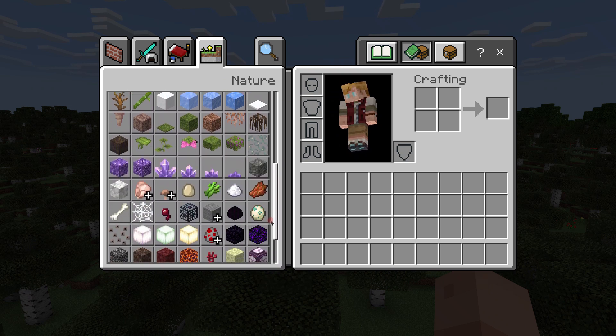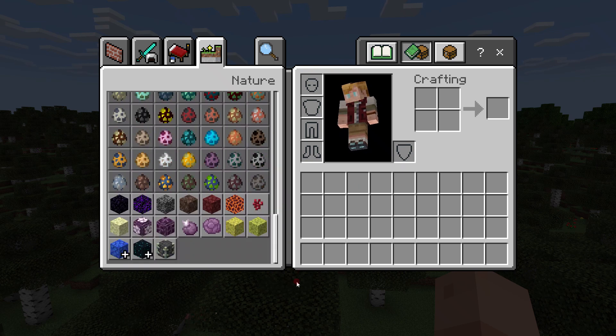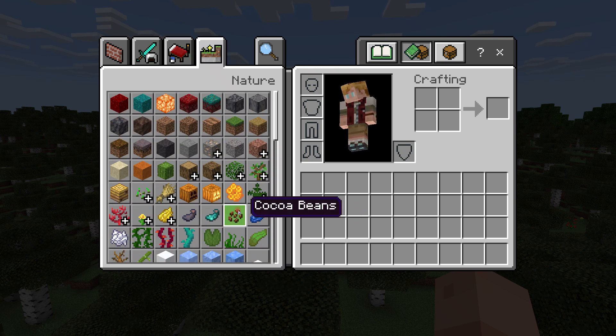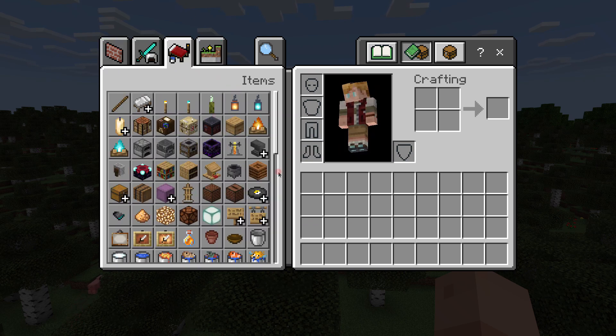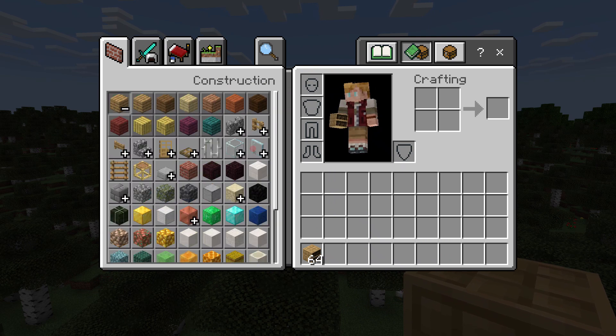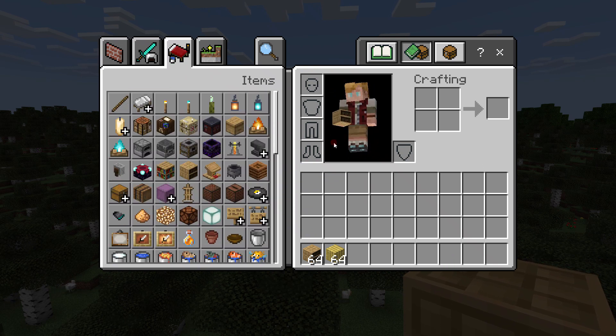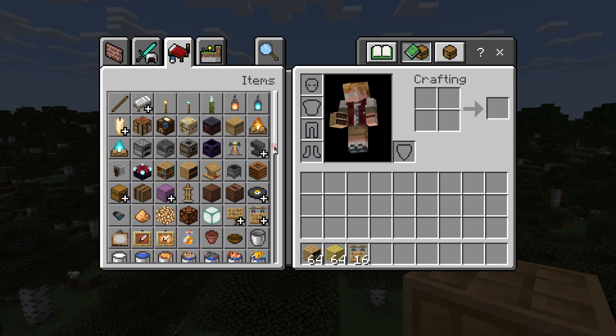First I'm going to check if there's any new mob eggs or new mobs. I don't know of any new mobs, so if there were any they would be at the bottom of the screen there. I'm looking for the chiseled bookshelf, the bamboo planks, and the hanging signs — those are the things you're going to need.